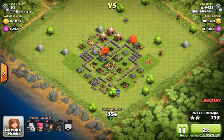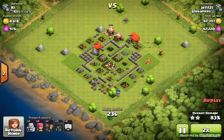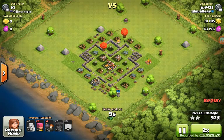It is a very effective strategy — I highly suggest it for Town Hall 4. It's great to have some Giants in your Clan Castle, or some Hog Riders if you can. But if you don't have anyone with Hogs in your clan, if you're a lower level clan, just anything will help.